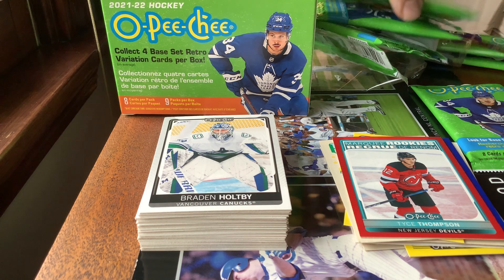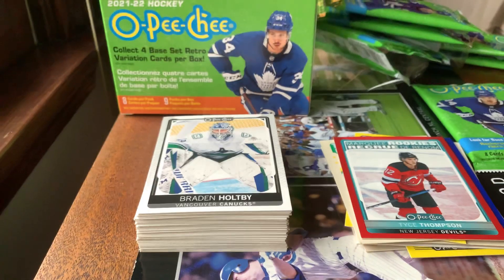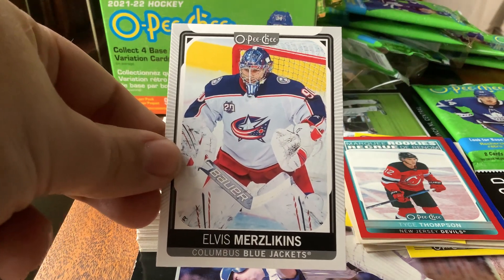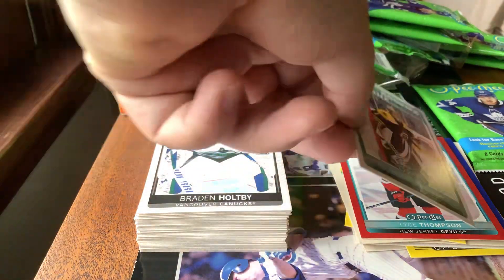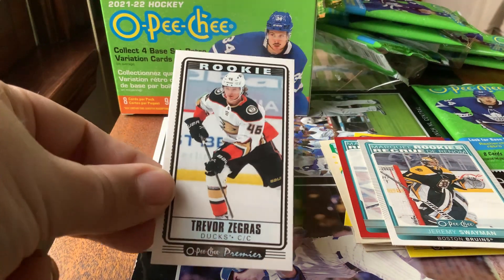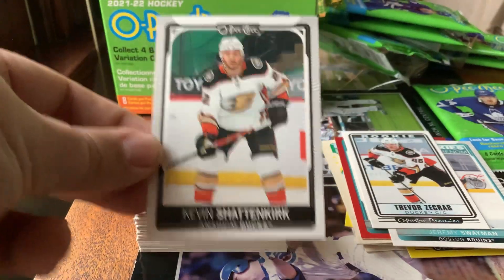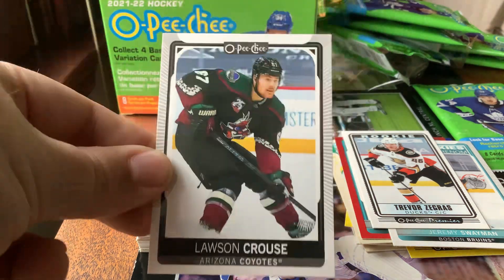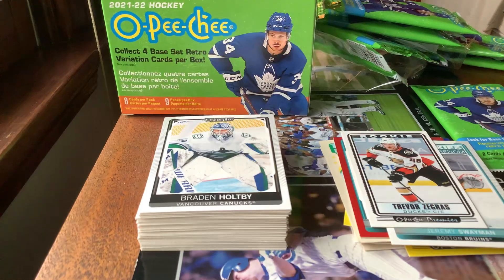Pack number eight: Michael Dosaev, Elvis — I'm never going to try that last name, all I'm going to say is Elvis. A rookie card of Jeremy Swayman. We got a Trevor Zegras rookie Tallboys card, but it's not the yellow version, it's the regular version. Next: Kevin Shattenkirk, Ryan Ellis, Lawson Crouse, and last but not least Max Pacioretty to finish pack number eight.